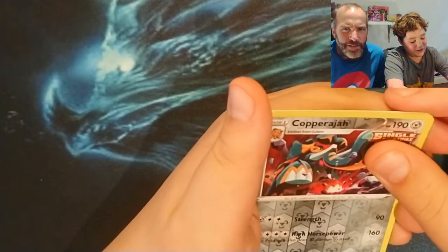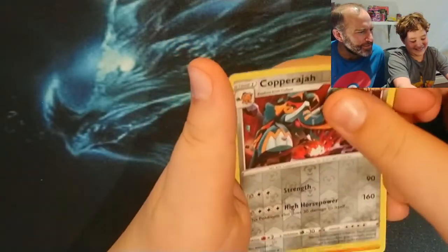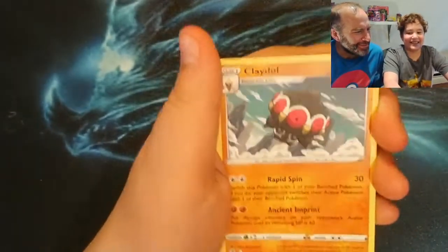And Copperajah — oh, that's tall, nice! Gladion, nice. Alright, we got one more pack open for this video. Last pack — please, Gengar! I know we'd go crazy. You can't get perfect cards every single video, but this one had some pretty neat cards that we didn't have before.